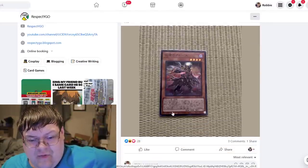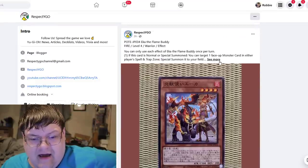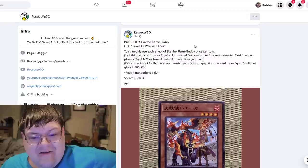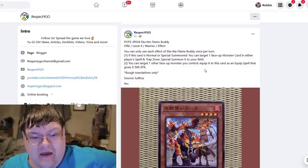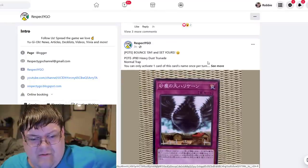You get a chance to see the super rare Fallen of Albaz here, which is really nice. Then we've got Ekka, the Flame Buddy. This card's level is a special summon — you can target one face-down monster in either player's spell and trap card zone and special summon it to your field. This works with Valiance. You can target one face-down monster, roll equip it to this card as an equip spell card, and give it roughly 500 attack.